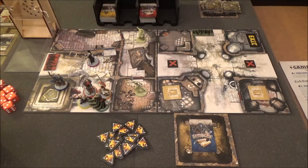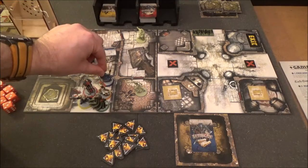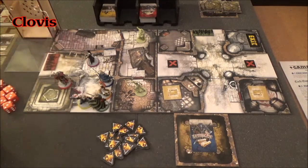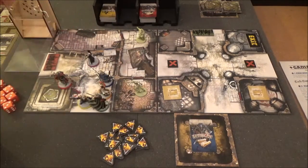He's done his search, and then he's just going to pop back out. And I think we're pretty much going to do that with everybody. Clovis is next — he's going to bob into a room and search as well, while we've not got many zombies on the board. Let's try and find as much stuff as possible.